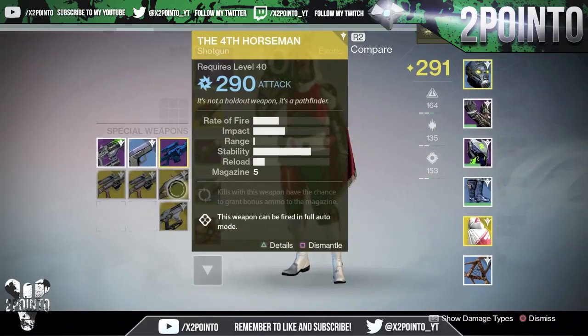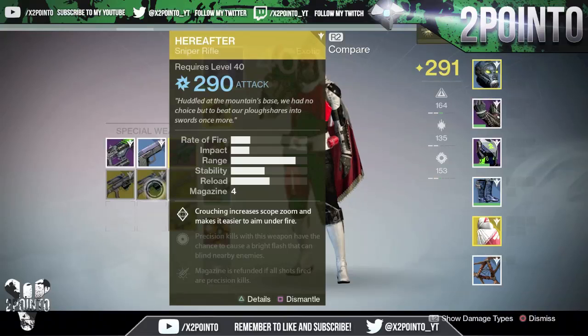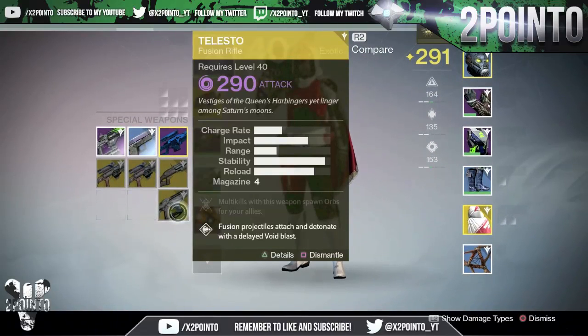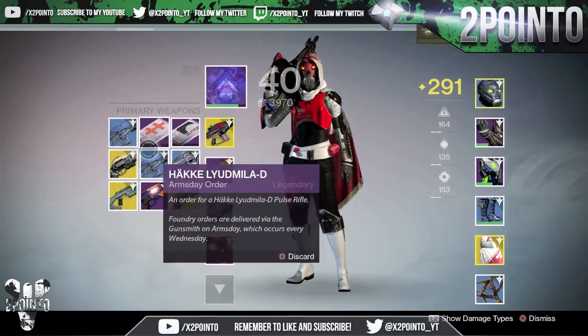Then we've got a bunch of blues — those are actually the most interesting. Fourth Horseman, nice. Then Hereafter — the weapons may have different perks too, just like the armor. Hereafter sniper rifle does arc damage, 290 light. Crouching increases scope zoom and makes it easier to aim under fire. Precision kills have a chance to cause a bright flash that can blind nearby enemies, and the magazine is refunded if all shots fired are precision kills — kind of like the new Black Hammer. I'm looking forward to leveling that up. Then Telesto: a 290 void damage weapon. Multi-kills with this weapon spawn orbs for your allies, and fusion projectiles attach and detonate with a delayed void blast — that's the damage-over-time effect I mentioned.